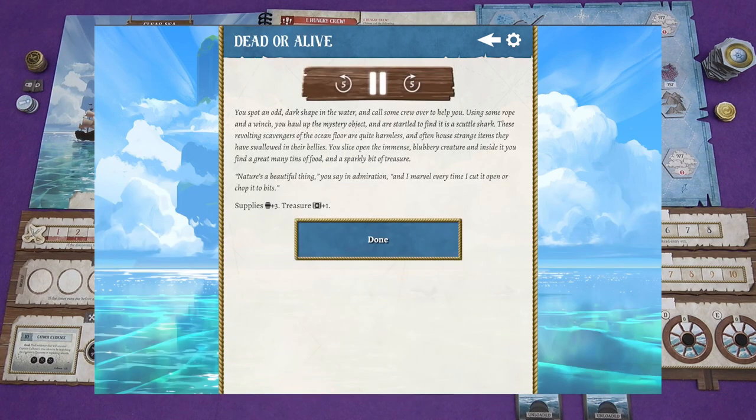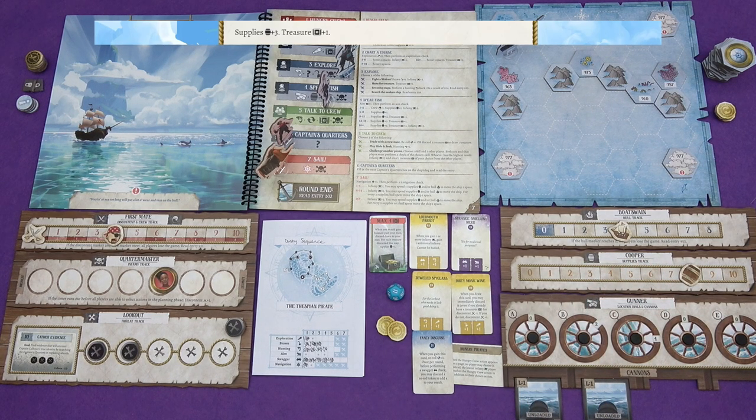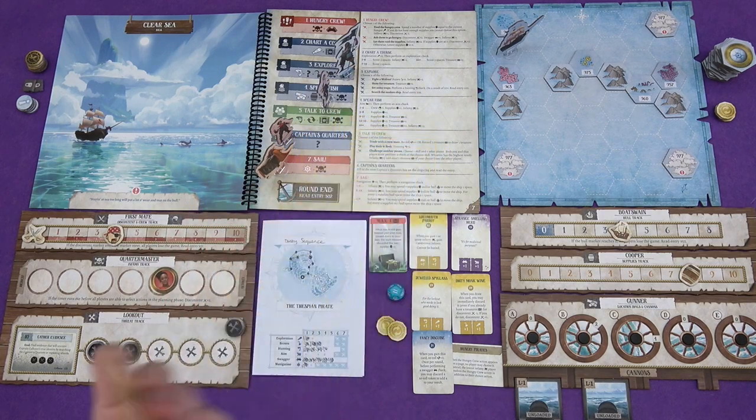Entry 225. You spot an odd dark shape in the water and call some crew over to help you. Using some rope and a winch, you haul up the mystery object and are all startled to find it is a scuttle shark. These revolting scavengers on the ocean floor are quite harmless and often house strange items they've swallowed in their bellies. You slice open the immense blubbery creature and inside you find a great many tins of food and a sparkly bit of treasure. 'Nature's a beautiful thing,' you say in admiration, 'and I marvel every time I cut it open or chop it to bits.' So supplies plus three, up to eight supplies, and treasure plus one. I've got a fake gun - when you gain one or more aim, you may steal a treasure from another player. Not good to me at all, so I'm just going to discard that for yet more supplies.